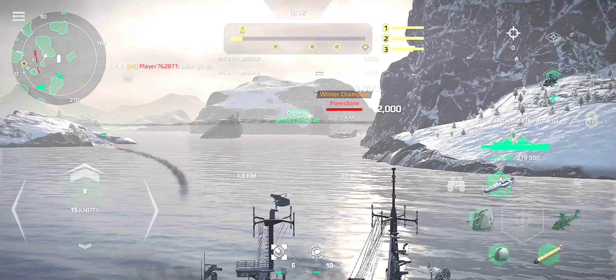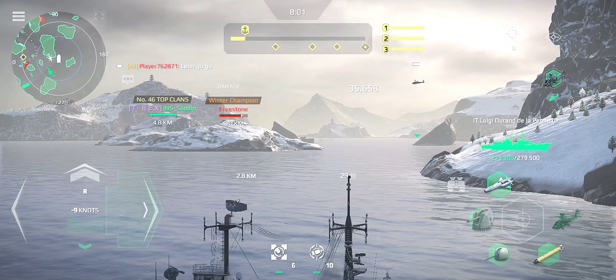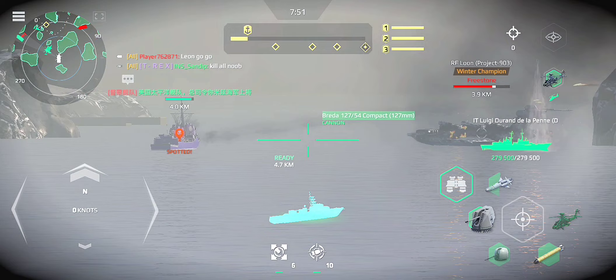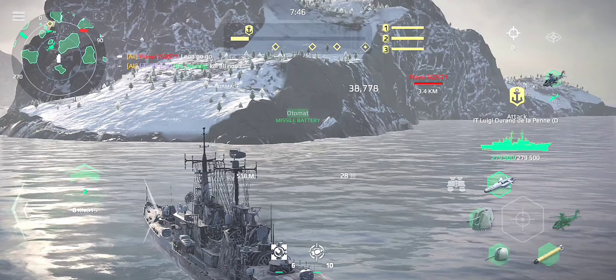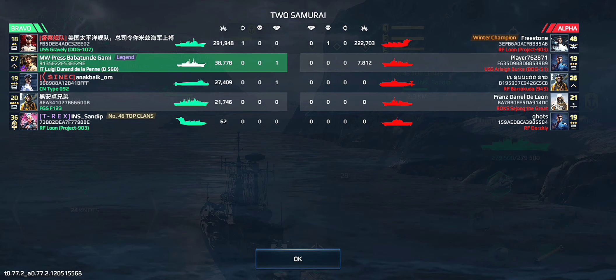Eyes on enemy contact. Prepare for launch, missile ready. Half ahead. Engine stand by. Missile silos transfer target package Alpha Bravo to the ship. Heading 0-5-0. Half ahead. Turn light 30 degrees. New contact, Captain.